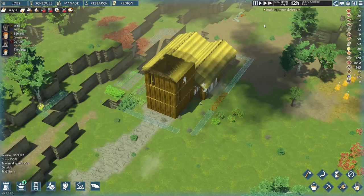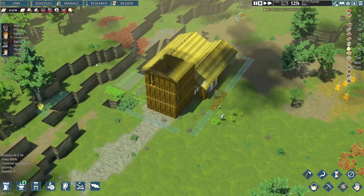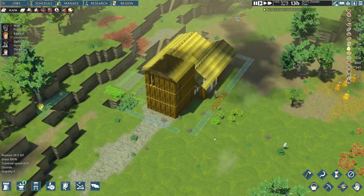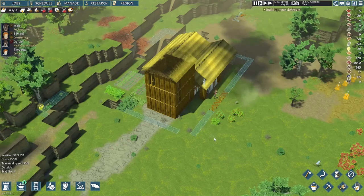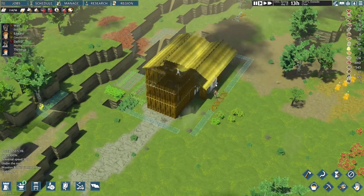The medieval world can be brutal. We should not forget raids can hit us when we are least prepared. Therefore, we have to build our defenses whenever we can. For now, we lay down traps around and along possible routes to the settlement. Later on, I plan to dig a trench around.